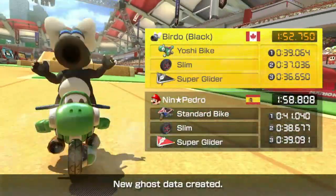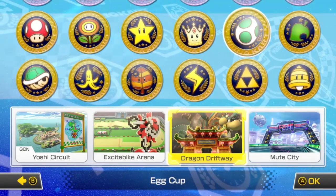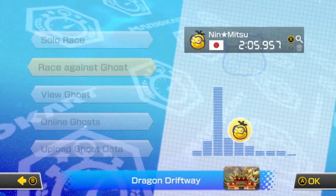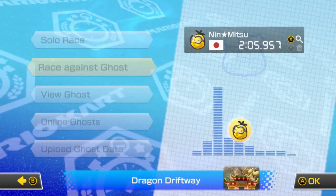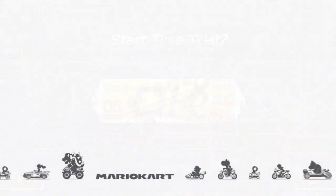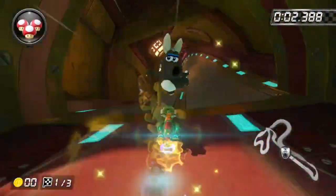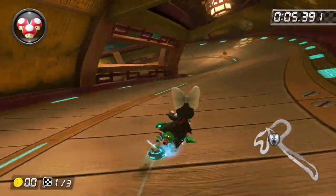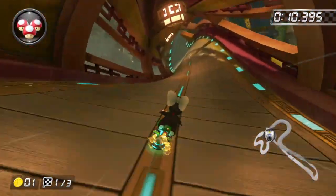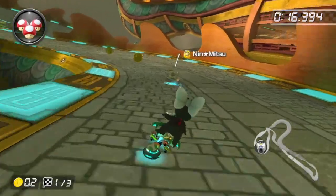On to track number three — Dragon Driftway. I'm not very good at this one either; it's yet another one I struggle with. The time to beat is by Nin Mitzu with a 2:05.957 from Japan. Let's just be thankful it's not 200cc — once I get to 200cc, this is going to be a train wreck on this track.